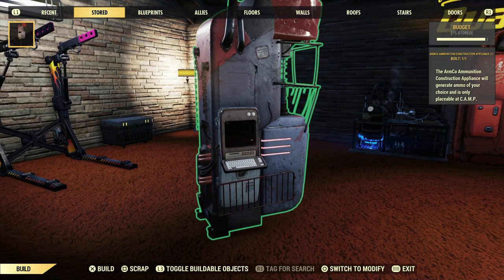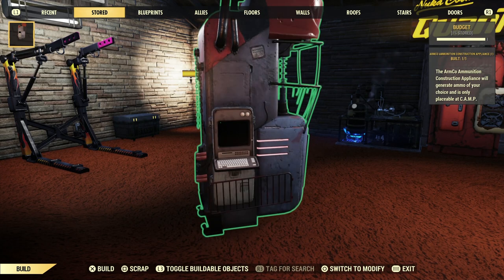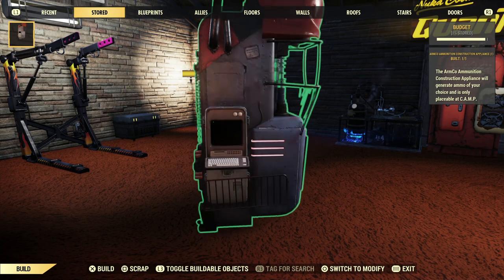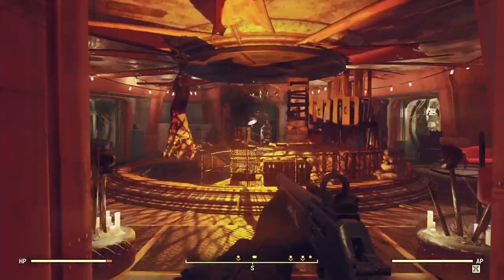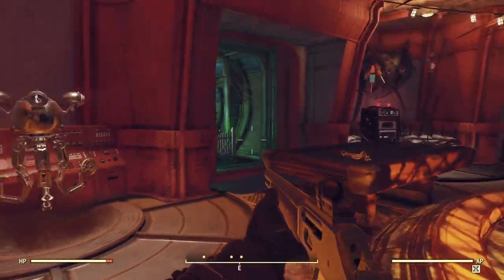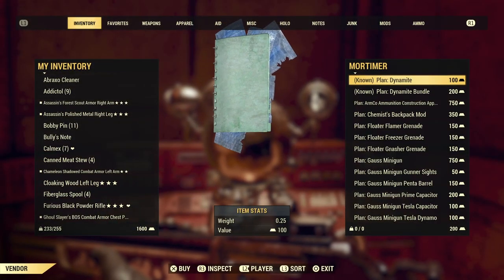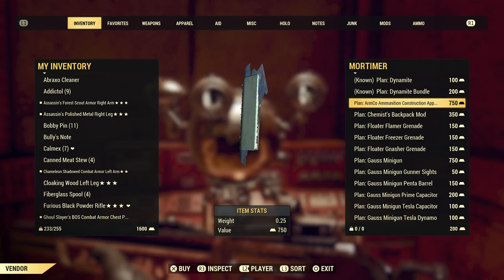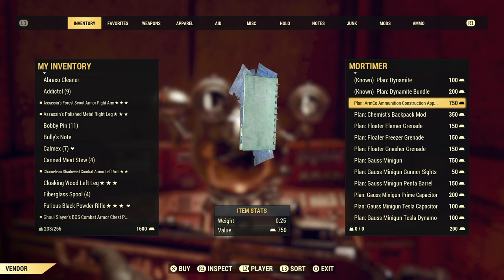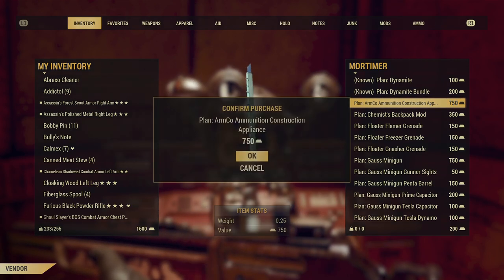Hi guys, welcome back to Fallout 76. In today's spotlight we're going to look at the Armco Ammunition Construction Appliance — say that fast ten times. We're just going to call it the 'ammunition thingy bob' going forward. It's a reward you get from ranking up the Raiders all the way to the highest possible rank, and once you've done that you simply go in for a visit and pick up the plans. Once you have the plans you can build this bad boy yourself.